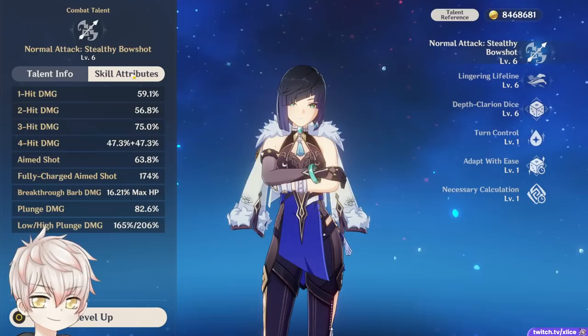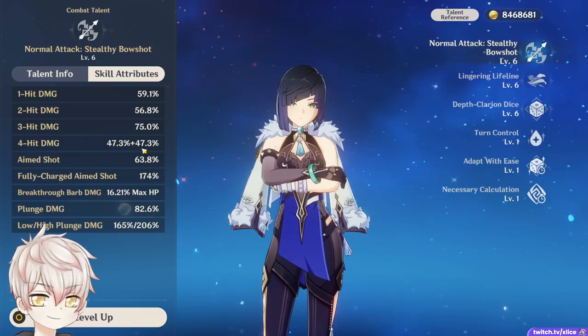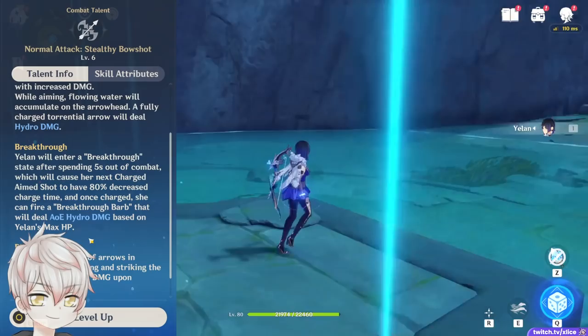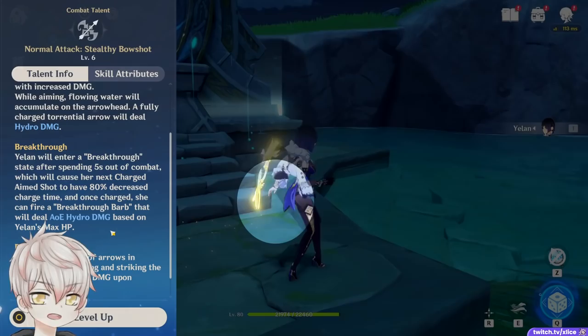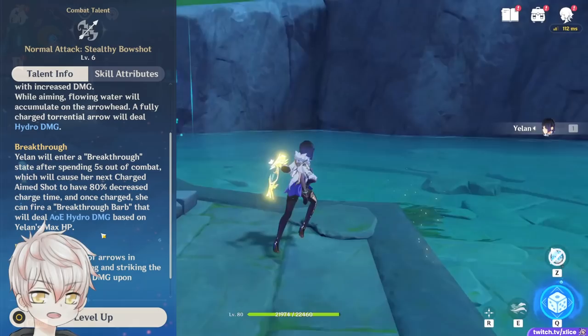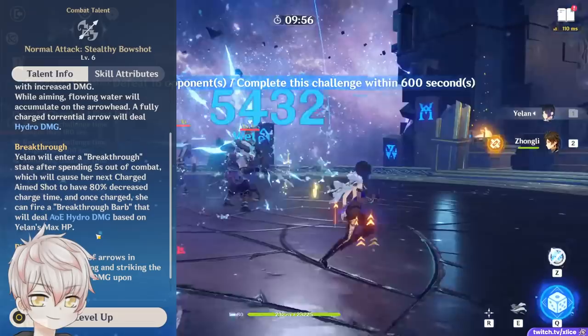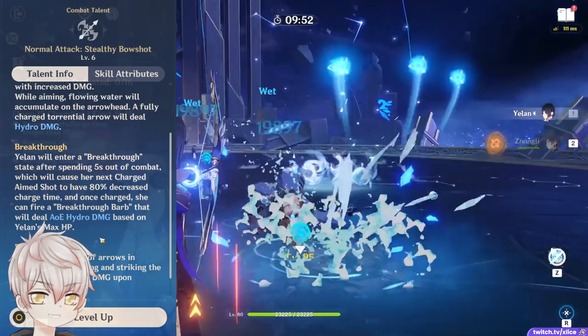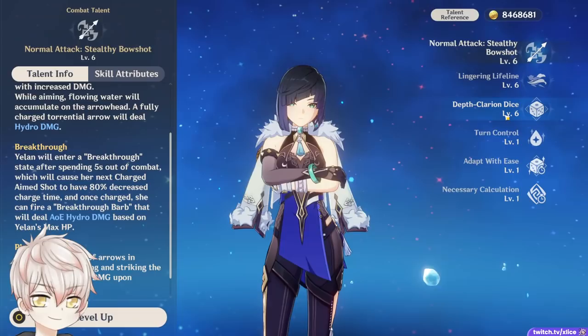Her normal attack and charge attack: she has the usual multipliers of a typical bow user, and all of these are attack based and won't be used that often. However, she does have a unique charge attack multiplier called Breakthrough Barb that is max HP percent based. This activates after spending 5 seconds out of combat or RNG reset from her elemental skill lifeline. This charge attack has 80% decreased charge time and is AoE Hydro damage — you'll know if it's ready if her wrist bracelet glows. This Breakthrough Barb is not an instant quickscope like Ganyu's Constellation 6, but it does have very nice AoE range with a strong HP percent multiplier. Generally, I wouldn't rely on the RNG reset too much and have typically skipped trying to incorporate her charge attack altogether due to the inconsistency of availability.